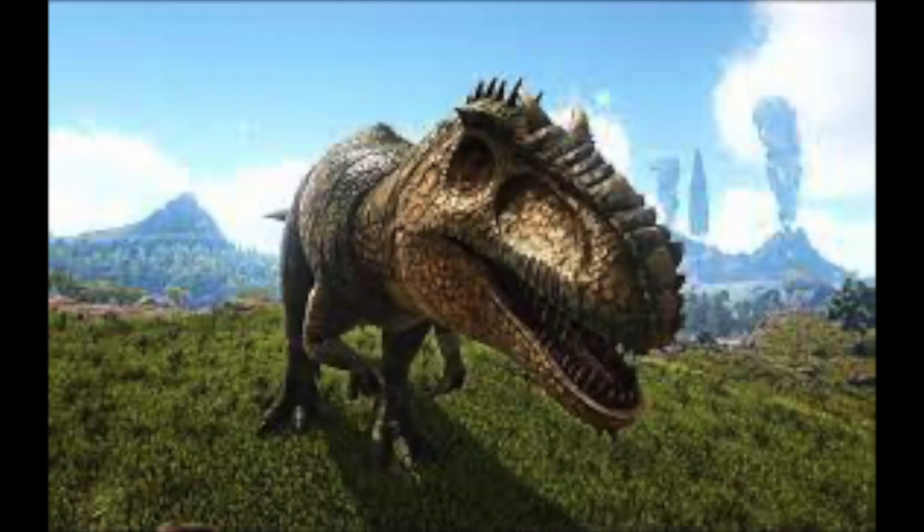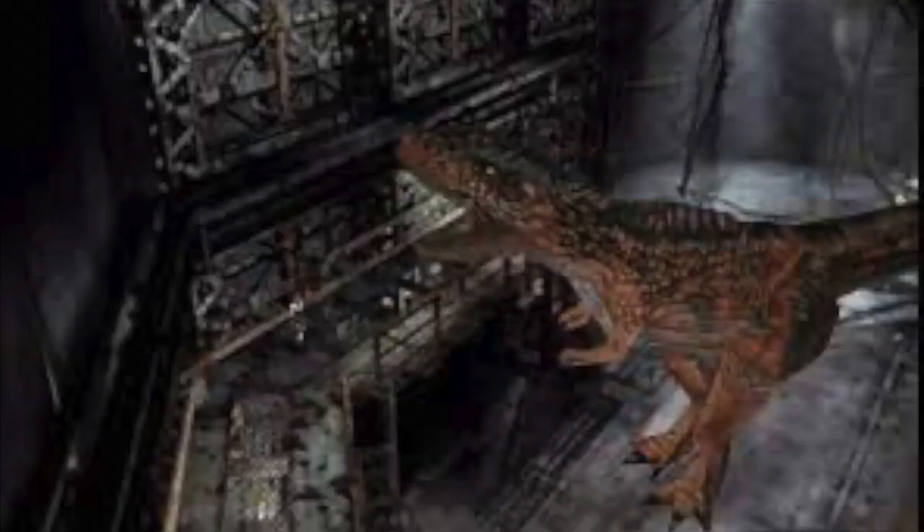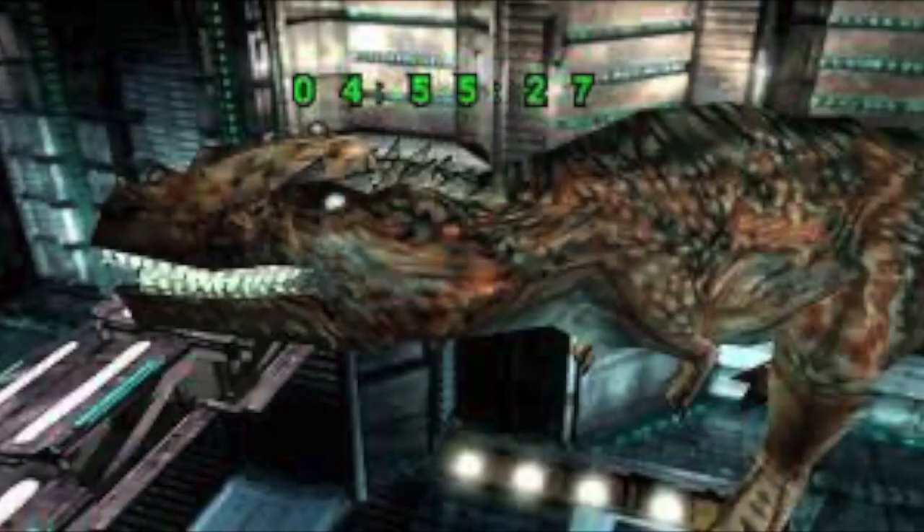This is something that would inspire the Ark Survival Evolved Giga 15 years later. According to the lore, there was only one specimen that was sent to the future as part of the Noah's Ark plan. Things went wrong, and the Giganotosaurus escaped and made its home in the jungles. As a result, the specimen became extremely territorial and could easily kill off the more common Tyrannosaurus.